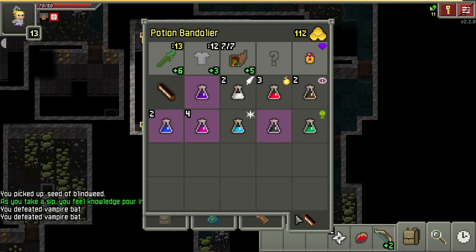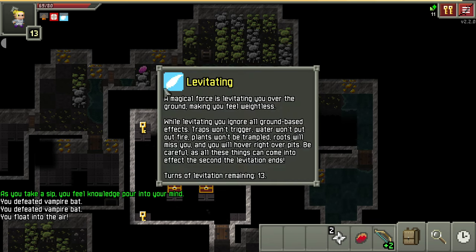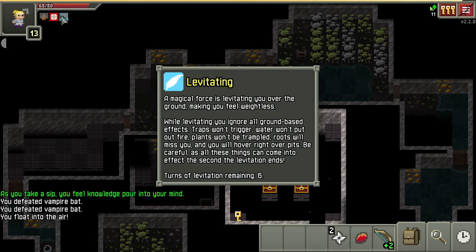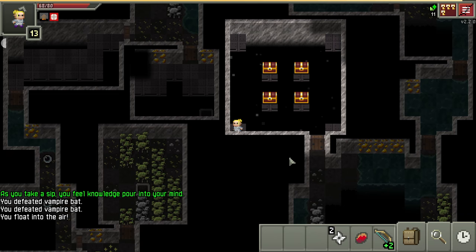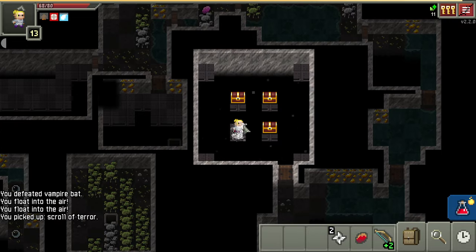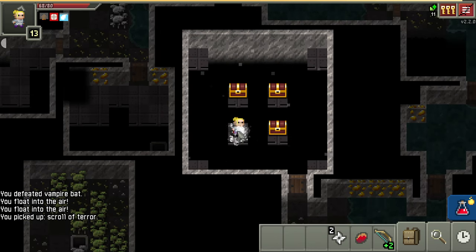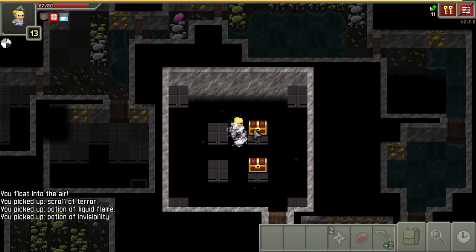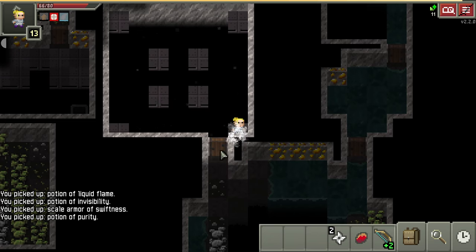We have two levitation potions - beautiful. Let's get the keys here and watch our timer. We have 13 turns: one, two, three, four, five, six - remember it takes a turn to pick them up as well. Four, five - nice, one turn left. I'm not going to pick that up because I don't know if we have the turn to spare. Counting it out - one two three... I think we'll be done with five turns left. Scale armor of swiftness - nice! We have three turns left. We just barely made it.